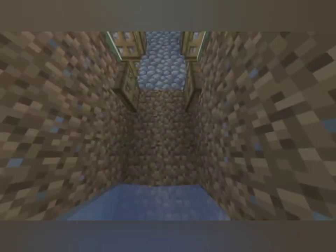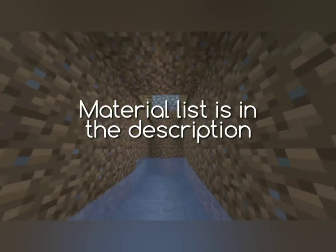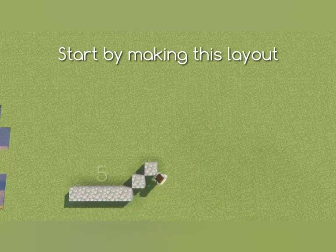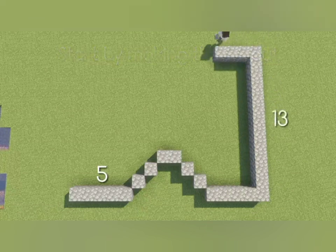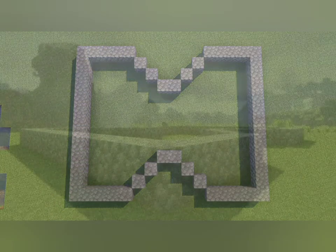Creepers are scary hostile mobs in Minecraft that explode after getting close to the players. They are highly dangerous for you, your builds, and even your tamed mobs. But if you know how to farm them, you can easily get plenty of gunpowder. This gunpowder will put all the explosives from creepers in your hand that you can later use to make TNT to attack players, kill mobs, and even mine diamonds.